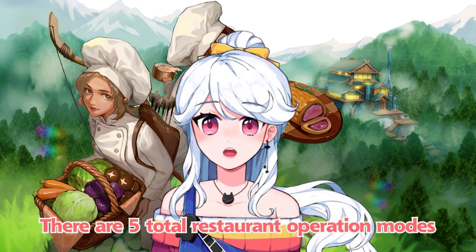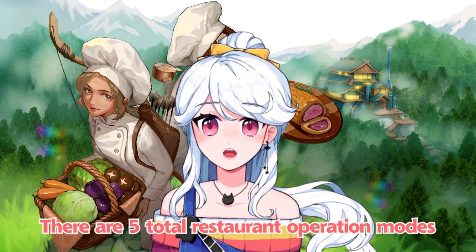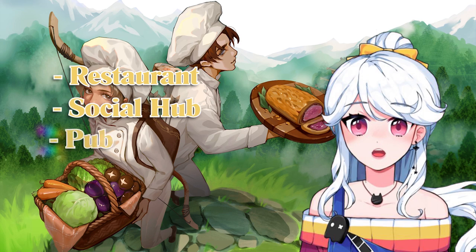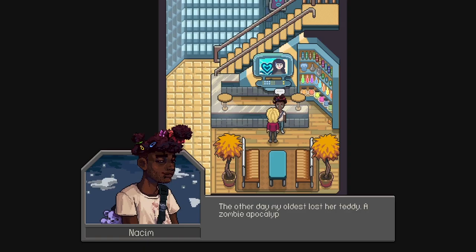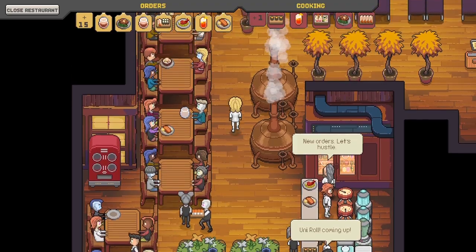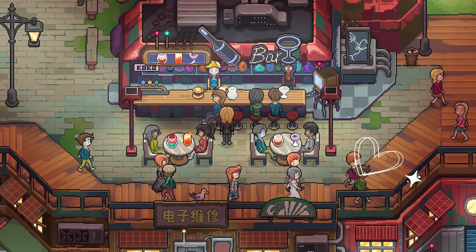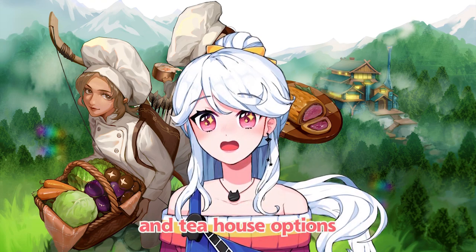In addition to the skill tree, there are five total restaurant operation modes in Chef RPG. These are called Restaurant, Social House, Pub, Confectionary, and Tea House, and they each have different benefits and challenges. Hearing that list makes my little entrepreneur heart go doki-doki, especially with the confectionary and tea house options.